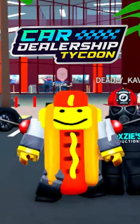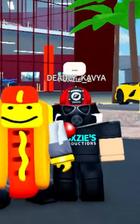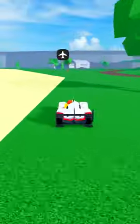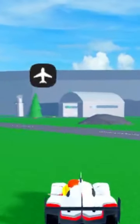New secret area in Car Dealership Tycoon. To get to this secret area, you first need to get in your car. You then need to head to the area behind the airport. Once you're here, there'll be this little hole.